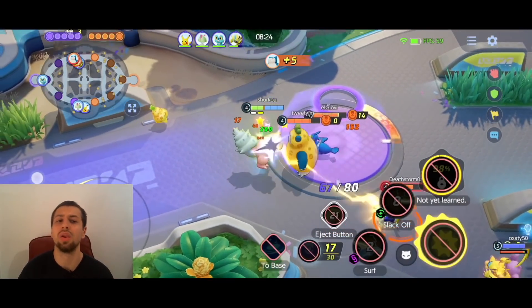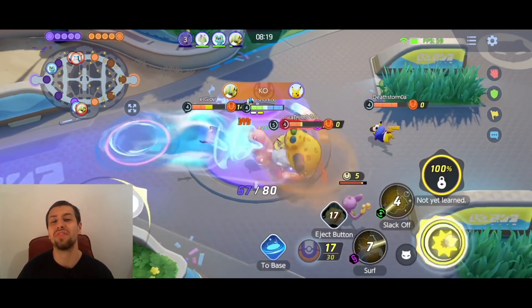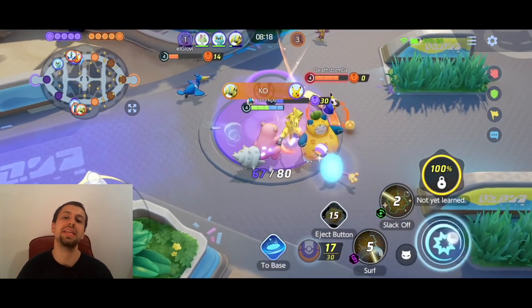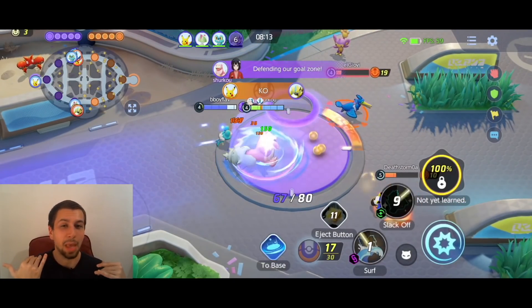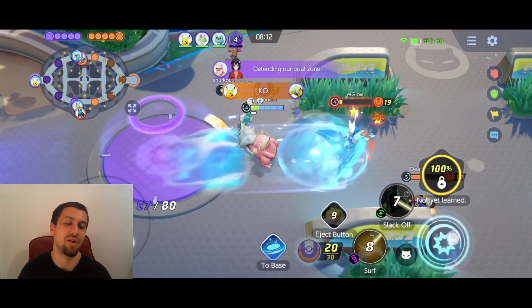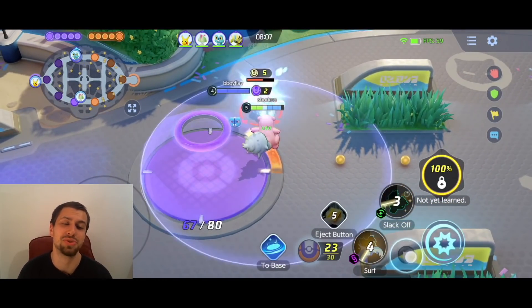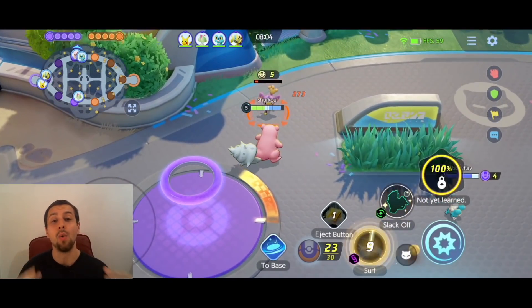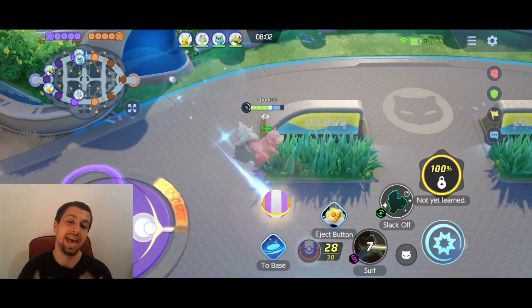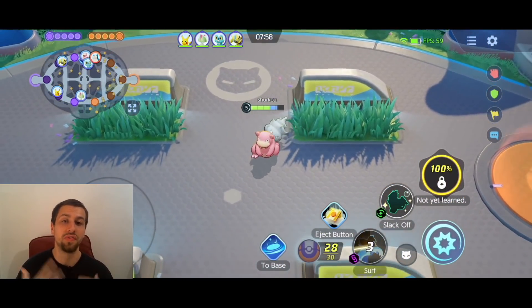I'm sure a lot of you guys are super annoyed by Zeraora at this point. Everybody got it for free, it just one-shots you completely, and Slowbro's Unite move is beautiful against that Zeraora, against any of these speedsters. As you can see in the gameplay I'm showing in the background, we're completely demolishing the enemies while they're diving on top of us at our tower.